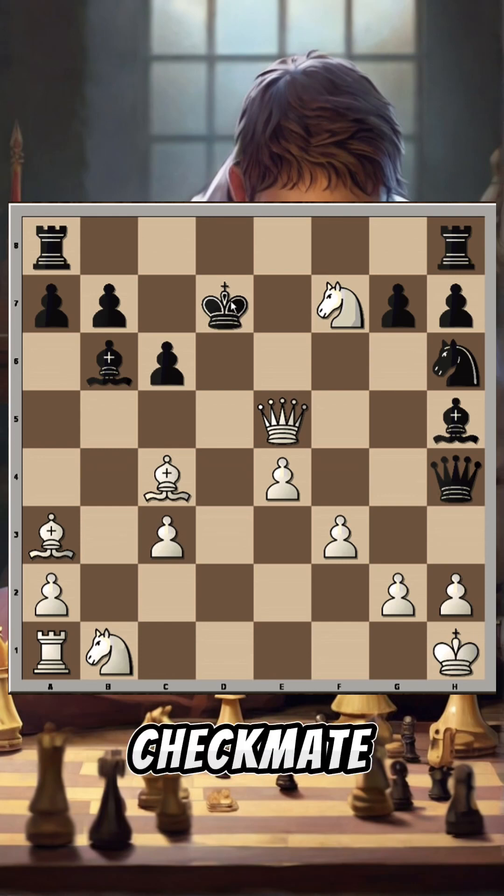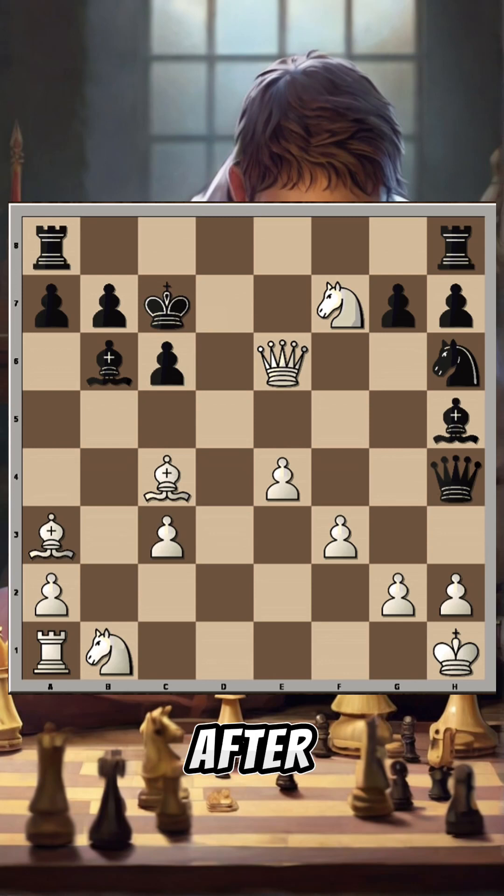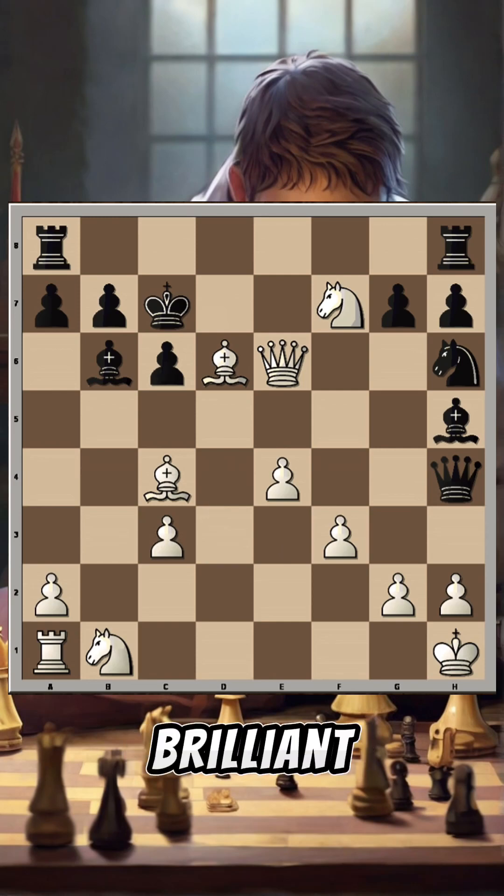Let's pause for a moment — we have checkmate in two moves. Can you see it? The king is surrounded with all these pieces and has no help. If you saw queen d6, the only square is c7, and after that the move is bishop to d6 checkmate. This is a brilliant game — I hope you enjoyed this video.